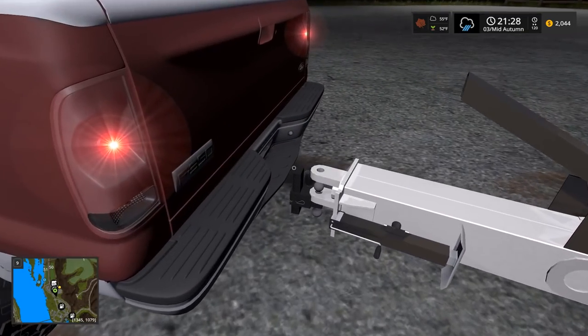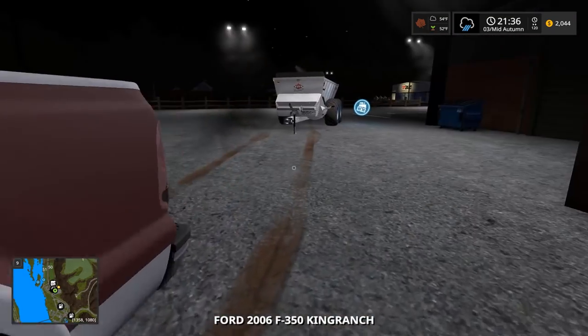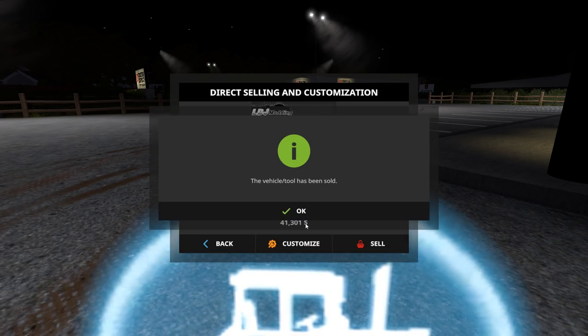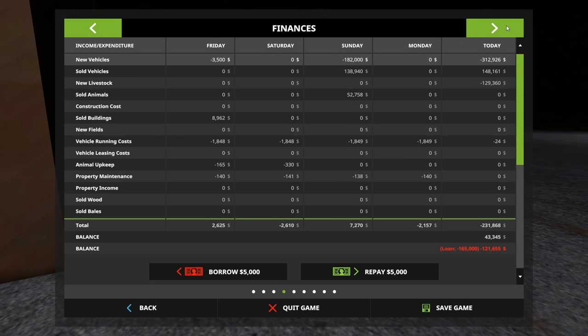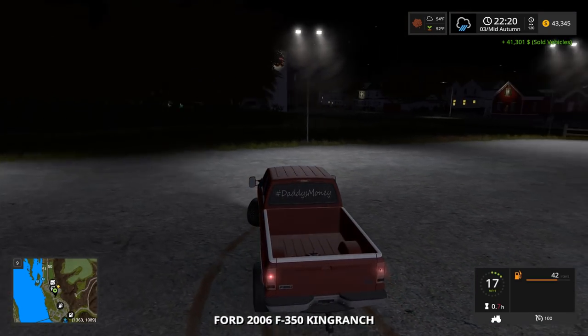I'm gonna drop the spreader off right here. Oh wait, it's a manure spreader so 34,000. Now that we took it to the shop it's 41,000 - I just saved myself six grand! Okay there we go, now we have 43,000. I should probably use that to repay the debt but I'm also gonna be buying a tractor soon, so I might as well just keep the money and not repay the debt just yet.